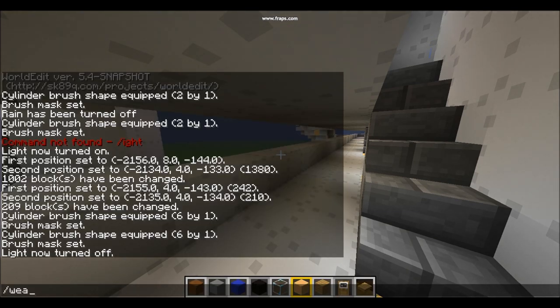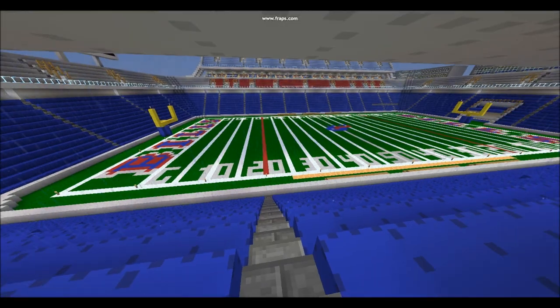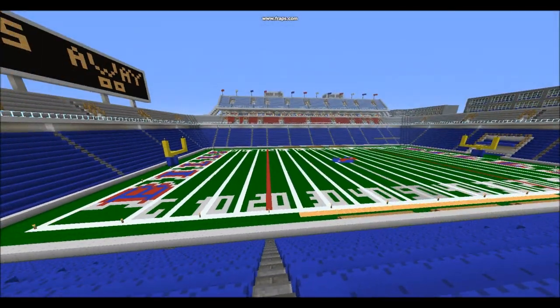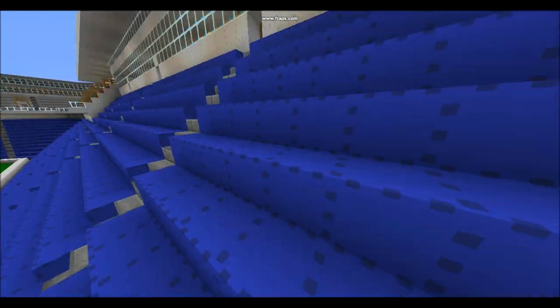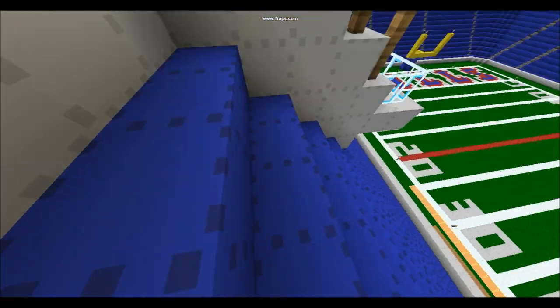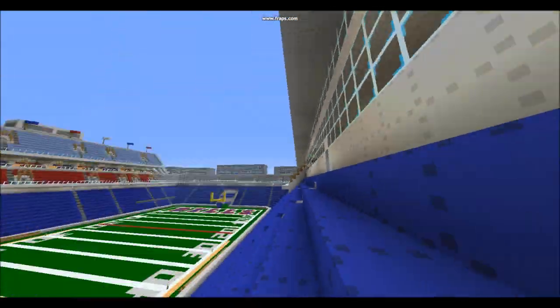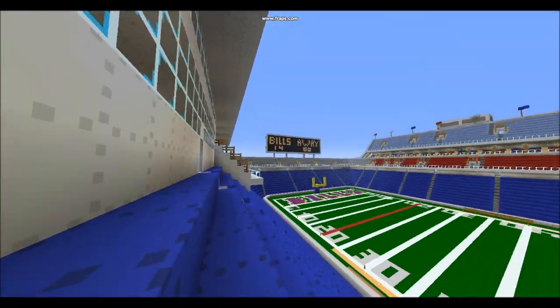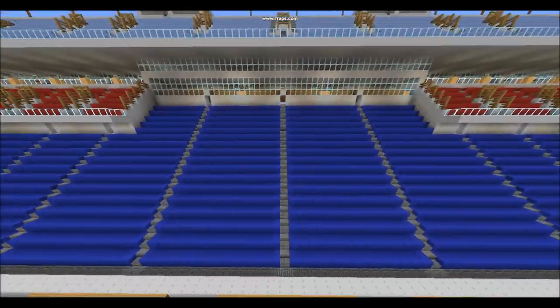Stupid rain, not right now please. Alright, so this is the press box side of the stadium, and these are all the 100 levels. Here's where the indent is on the stadium where the press box is above, which is different than the rest of it — which is the same level except for the indent.